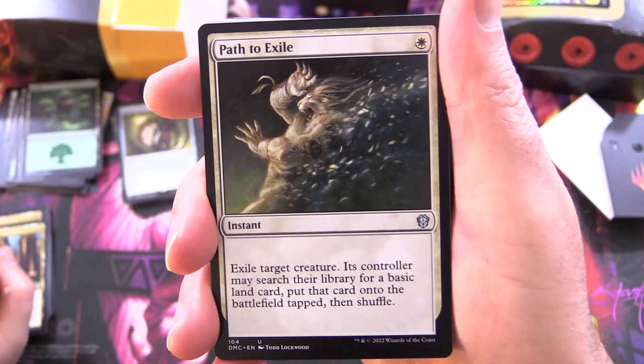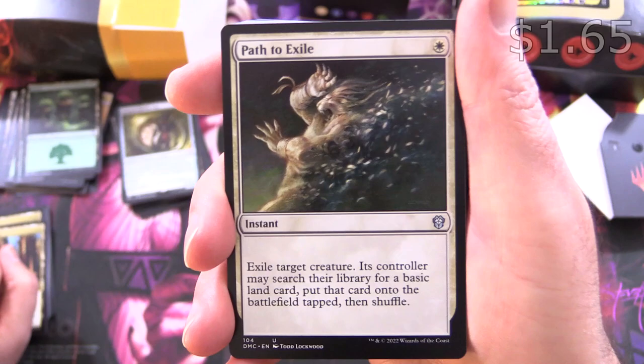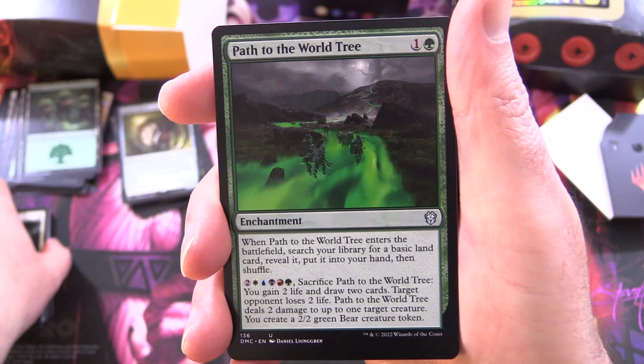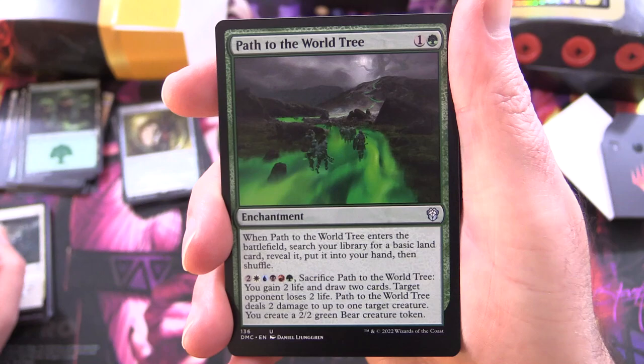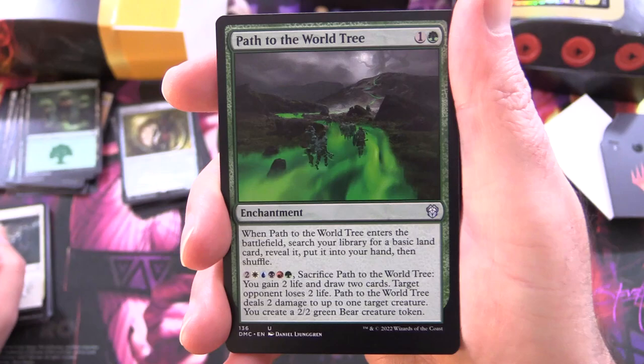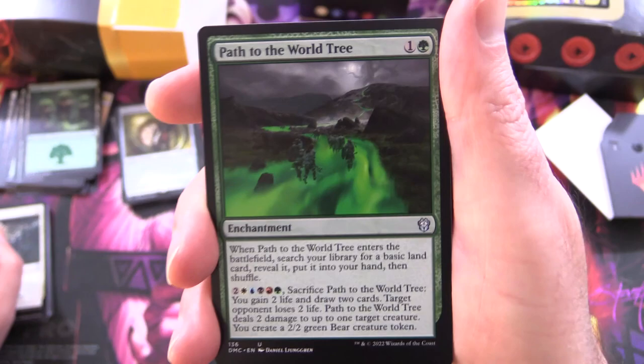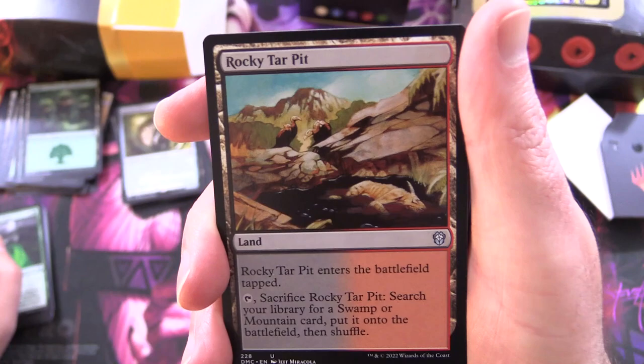Looks like we're moving on to some instants and sorceries now. Path to Exile — this is pretty iconic — instant for a single white: exile target creature; its controller may search their library for a basic land card, put that card onto the battlefield tapped, then shuffle. Path to the World Tree: enchantment for two. When it enters the battlefield, search your library for a basic land card, reveal it, put it into your hand, then shuffle. For two and every colour, sacrifice it: you gain two life, draw two cards, target opponent loses two life, deals two damage to up to one target creature, and you create a 2/2 green bear creature token.